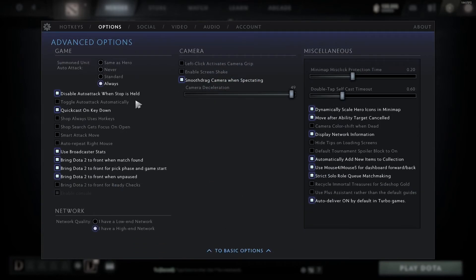Now we're going to go to advanced options. With summon unit auto attack, I just have it set to always — that way if I summon something, it'll automatically auto attack and I don't have to give it another order. If you play more micro heroes that might vary. Quick cast on key down is important — that means whenever you're trying to quick cast something, it happens as soon as you press the key rather than when you lift it. I would have that selected. Auto repeat right mouse is something you could use so you don't have to keep clicking right mouse — you can just hold it. The last ones here are basically for bringing Dota to the front when you find a match if you're doing something else, which is kind of important to have selected.